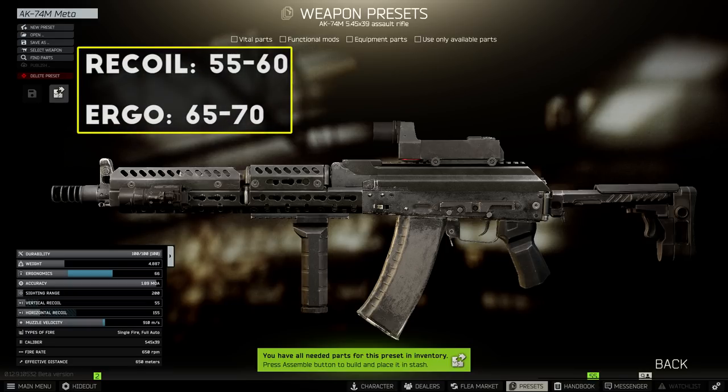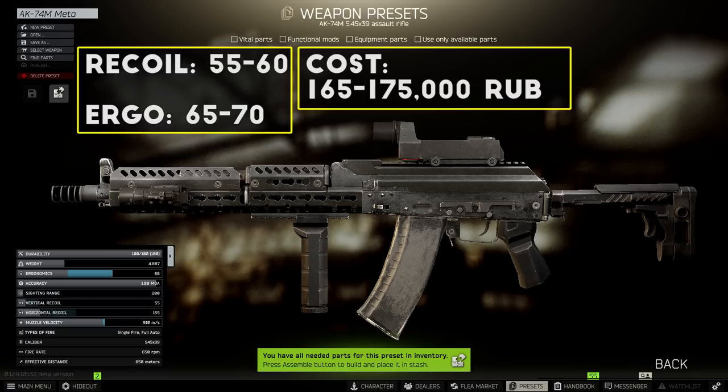When this build is all put together, you're looking at 55 recoil on the AK-74M and about 60 recoil on the AK-74N, with about 70 ergonomics total. The whole build will run you about 165,000 rubles if you buy all the parts, so it's quite a big jump up from the mid-tier build.